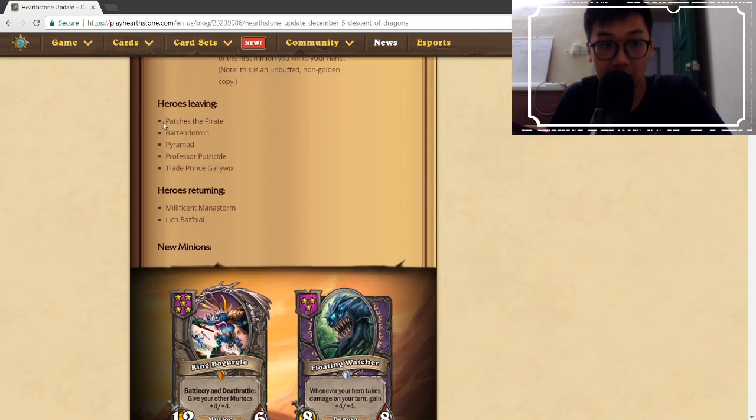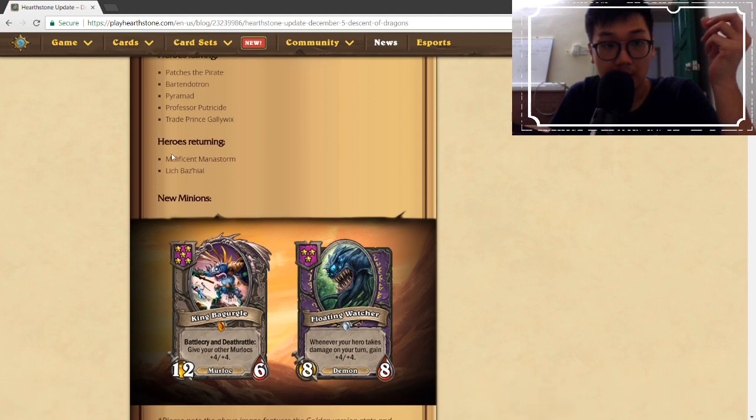Some heroes are being removed. Patches the Pirate is leaving — his mana was one mana, I got confused with Patchwerk. Bartendotron, Pyramad, Professor Putricide, and Trade Prince Gallywix are also being removed. Not much changes in the top tier because these heroes weren't able to compete as well as the others.